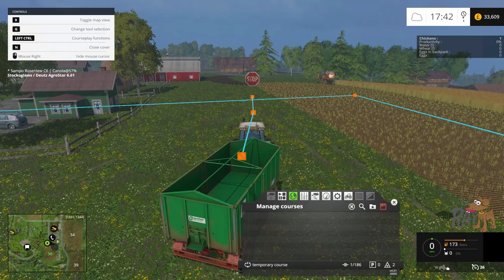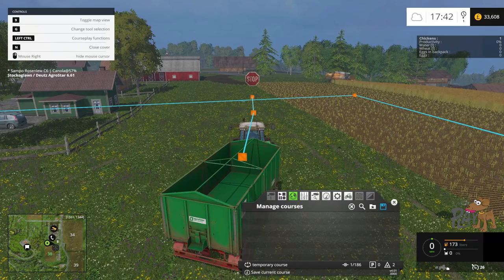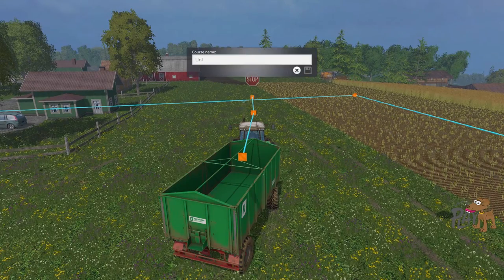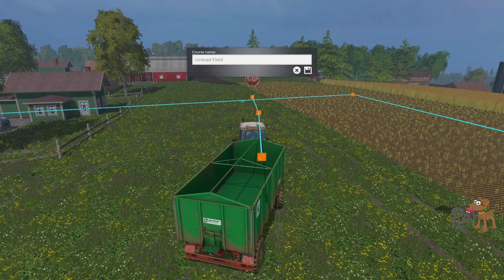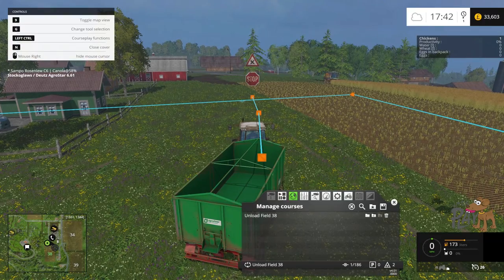Now we do want to save it. Let's save that as... what field is this? Field 38. So: unload field 38. Brilliant.